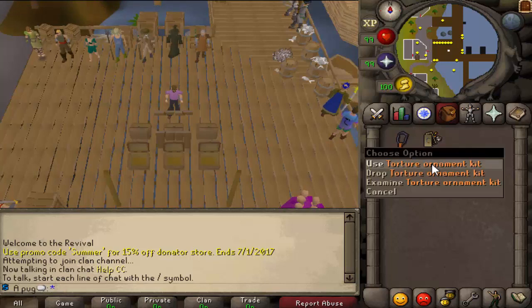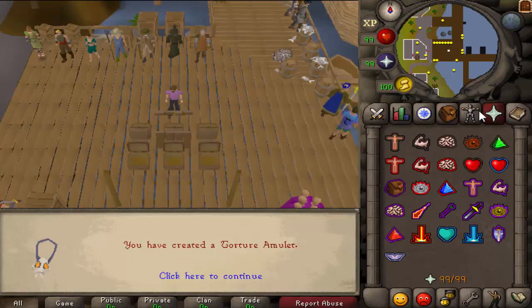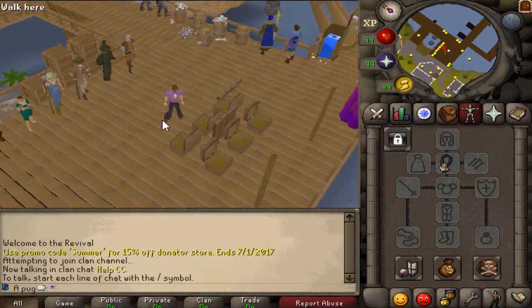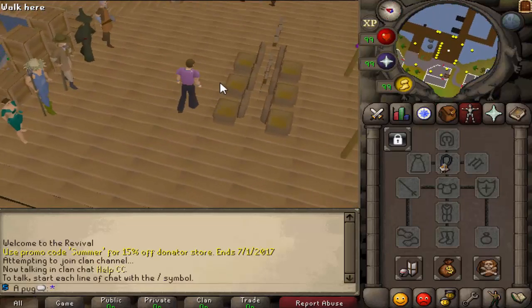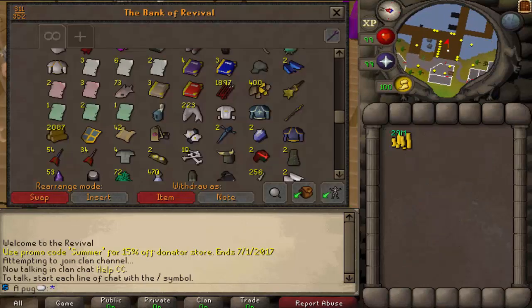I don't know if I showed this, but I did get a torture ornament kit from a clue scroll. Let's use that right now - yeah, that is cool looking. It's like a skull, one of those monkey skulls for it.